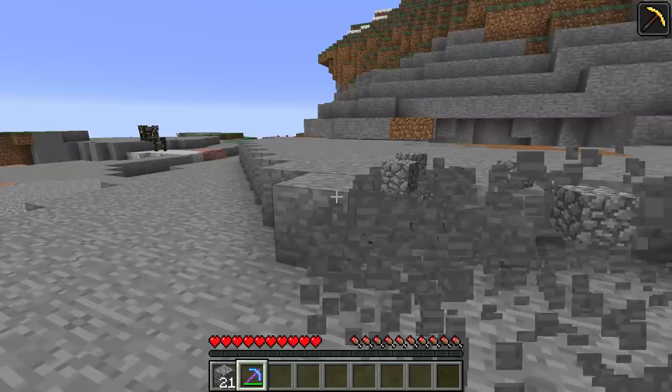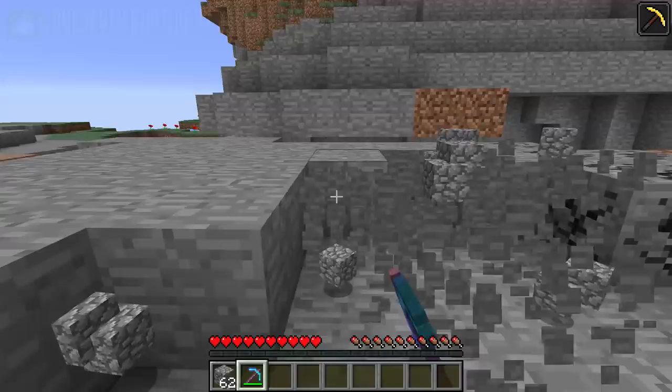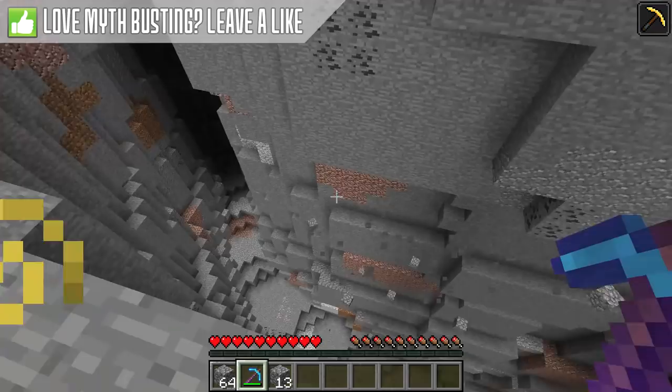The first thing we're going to be checking out is Instant Mine. If you haven't heard of this before, its most common use is when you have Efficiency 5 on a diamond pick and you've got Haste 2 on a beacon. This allows you to instantly break stone blocks, which can be great when you need to dig out large areas of space.